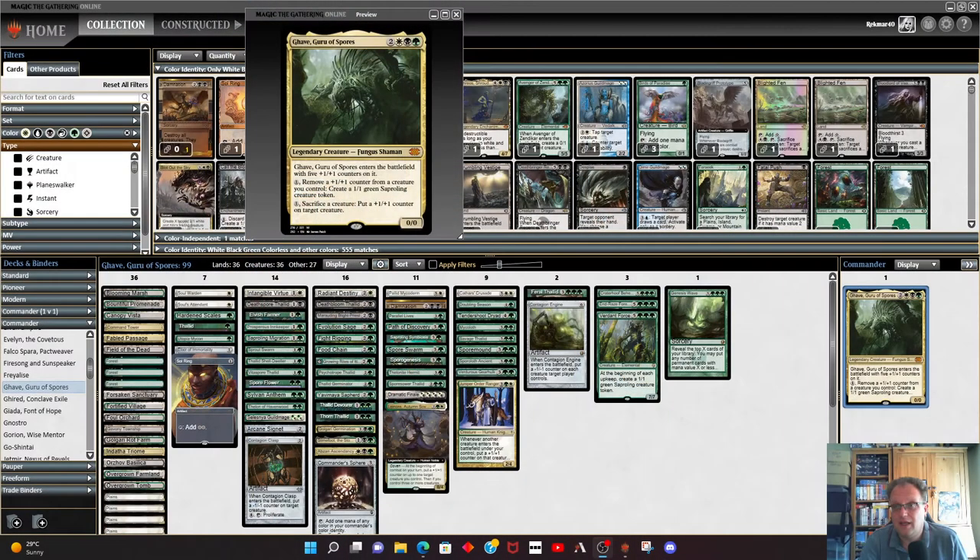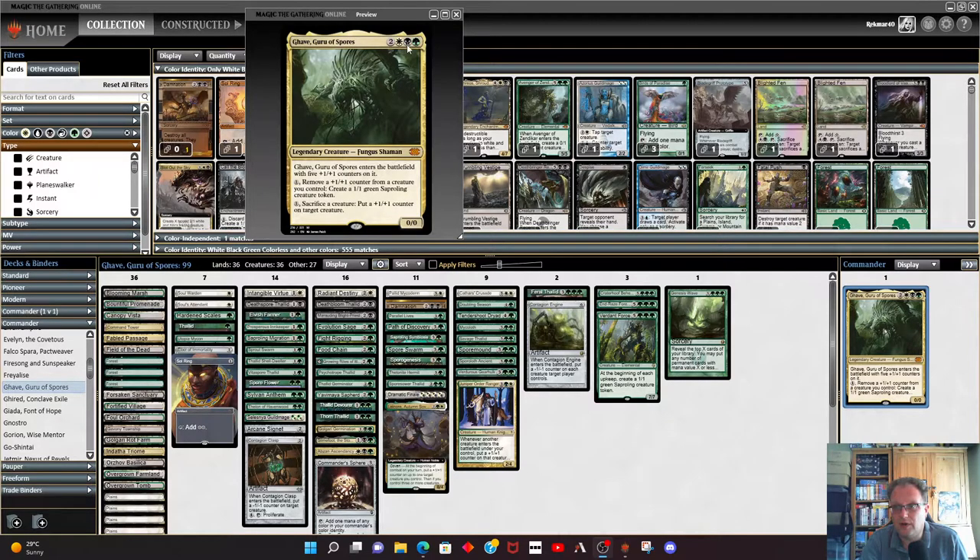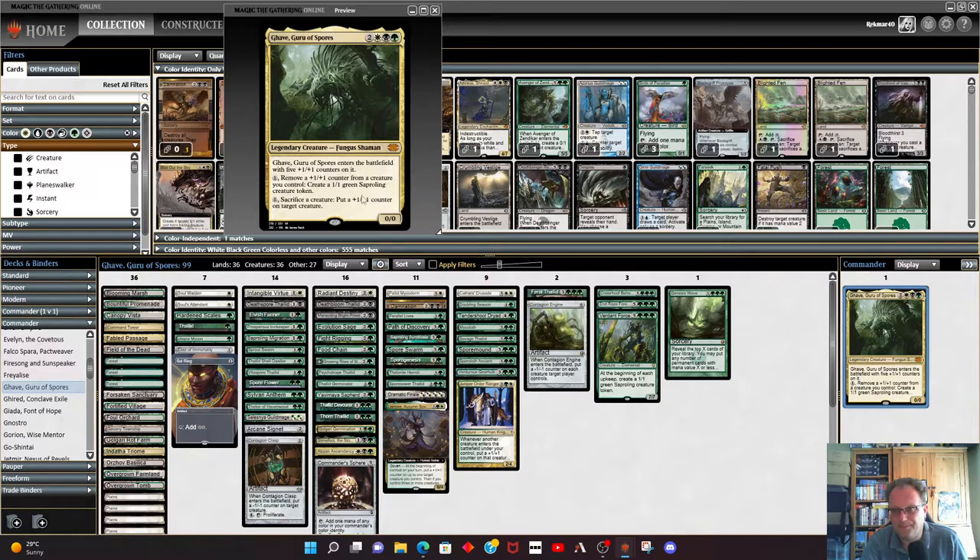Without further ado, let me introduce to you Ghave, Guru of Spores — two white, black, green — literally a creature fungus shaman. He comes into play with five plus one plus one counters on it. We can remove a plus one plus one to create a saproling, and we can pay one and sacrifice a creature to put a plus one plus one on target creature.